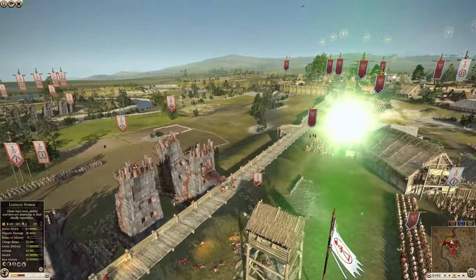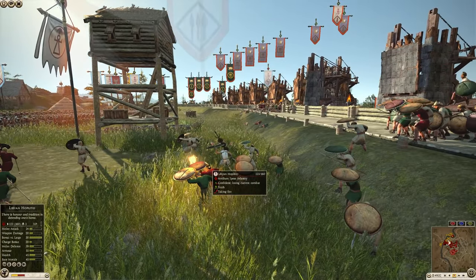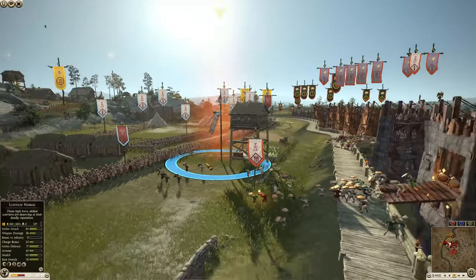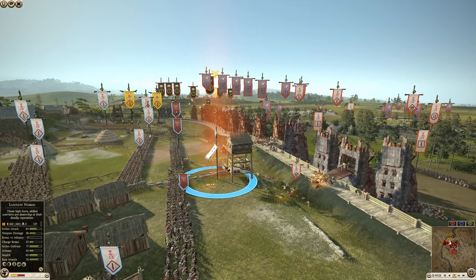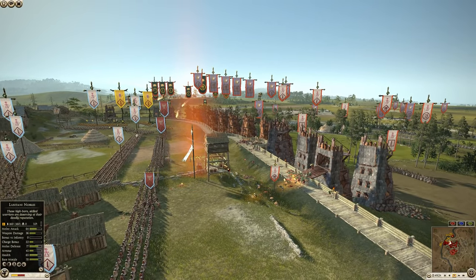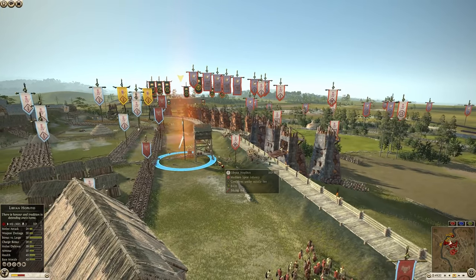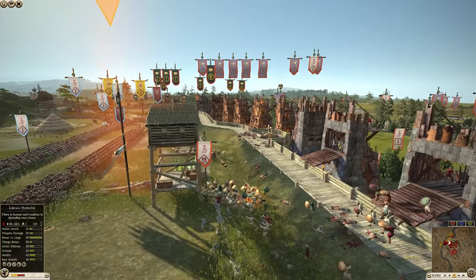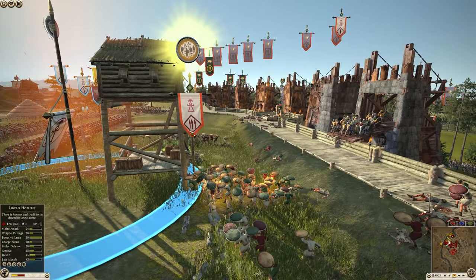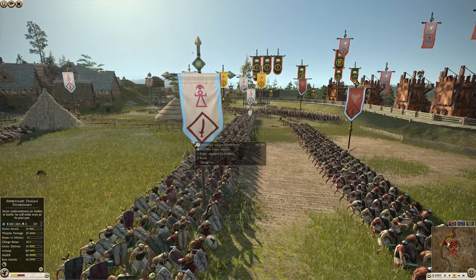Carthage is now pushing forward — they've got some Libyan hoplites. Just to help you guys, in case you get a little confused: I usually don't like to do battles that have the same faction on both sides because it can get really confusing. The attacking Carthaginians have a red border around their flags and the defending have a blue border — just keep that in mind.